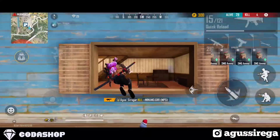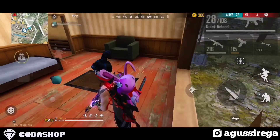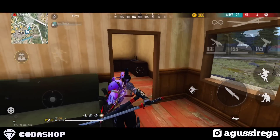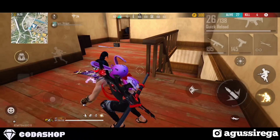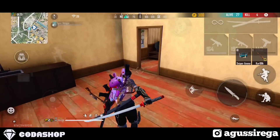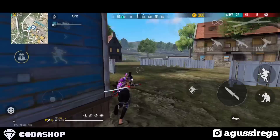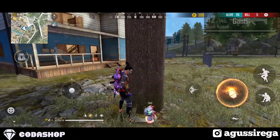Kombinasi skill karakter yang keempat yaitu Alok, Kelly, Leon, dan Joseph. Kombinasi ini cocok buat solo versus duo, dengan kelebihan boost speed yang lebih cepat dari yang lain. Bermain solo versus duo lebih mengandalkan mekanik dan instant kill. Alok digunakan untuk mengejar atau melarikan diri, sementara Kelly dan Joseph membuat lari sangat cepat sehingga mengejar musuh lebih efektif.